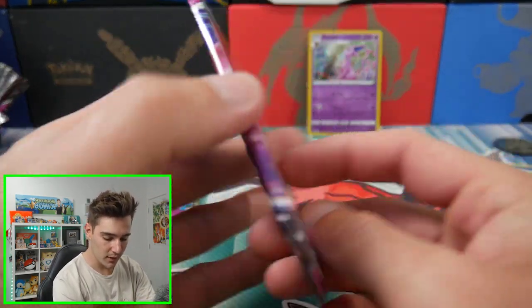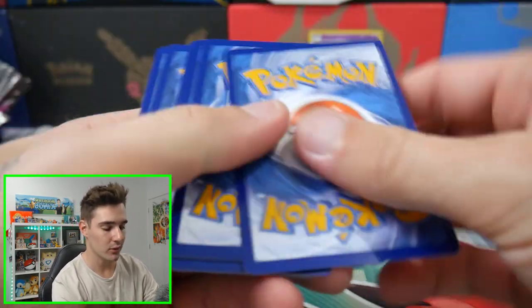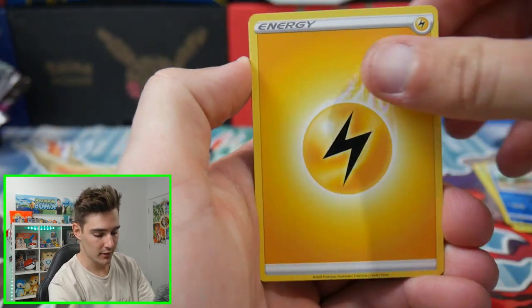Let's go into the next one. We have a Mew pack art. I believe there is a Gengar pack art as well. So let's go — four to the front. We have a Psychic Energy and a Lightning Energy.